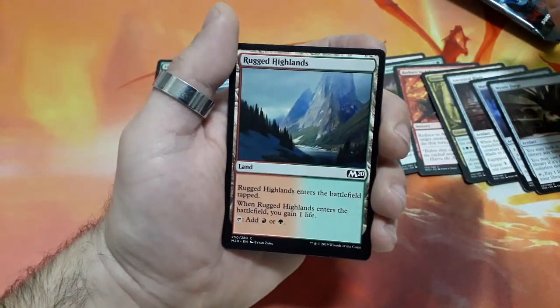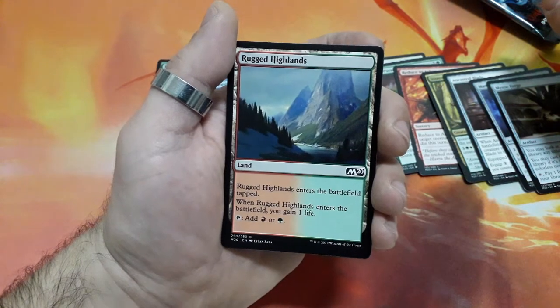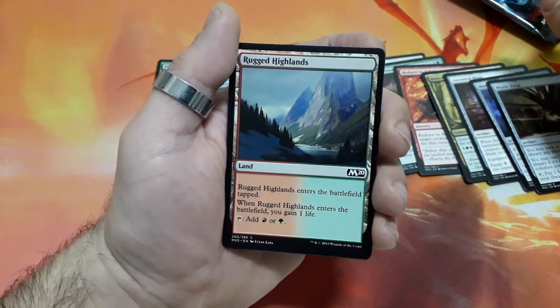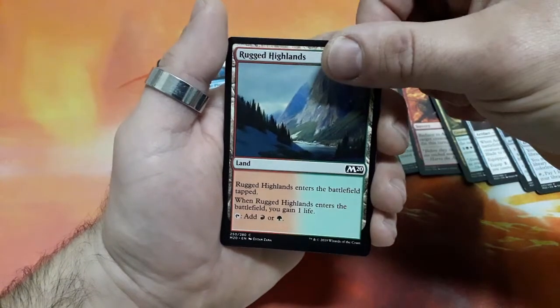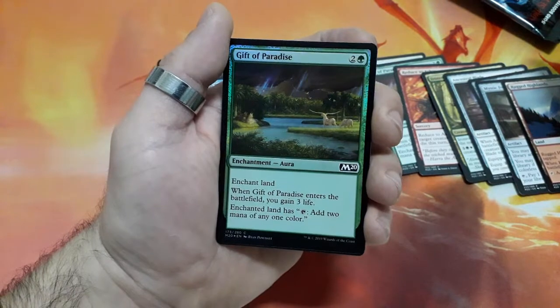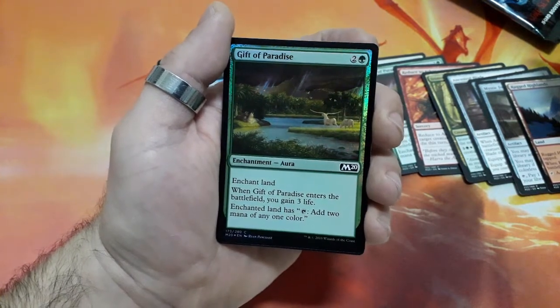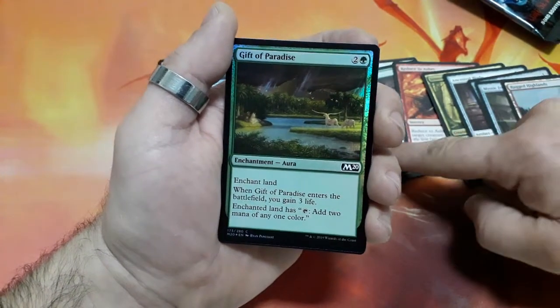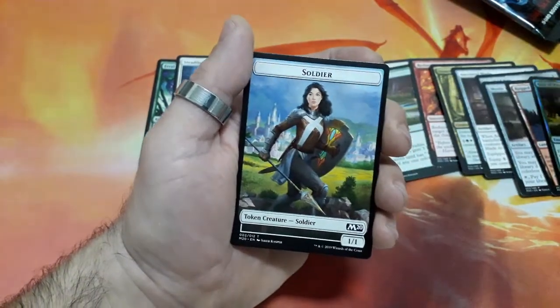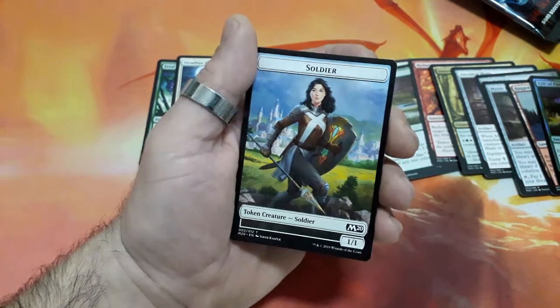And we get Ragged Highlands — enters the battlefield tapped, gain 1 life, and it taps for a mountain or a forest. And we have a foiled Gift of Paradise, another card that we already have in this booster — nice. And we have a Soldier token creature, 1/1.